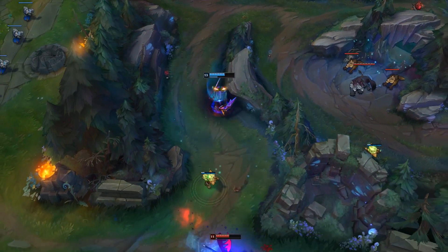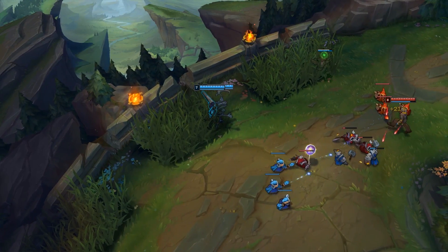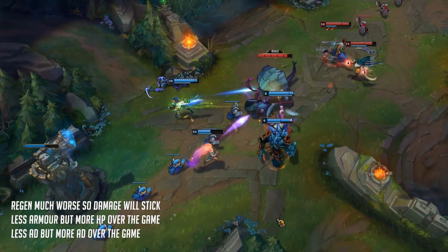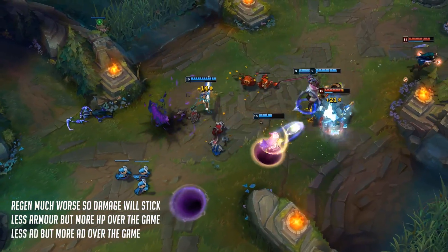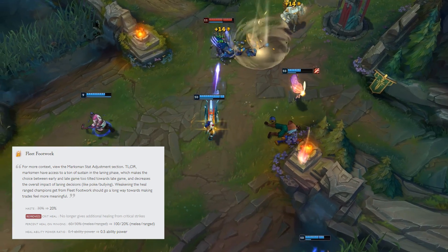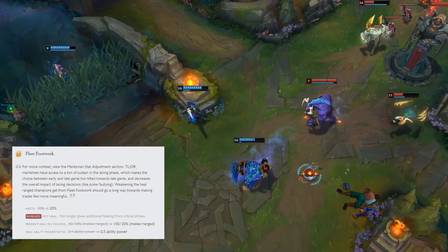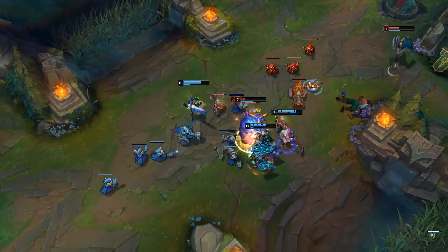Support has two minor changes, but because AD carry regen will be worse, poke supports and fighting supports will be a lot better this patch — expect to see a lot more of those. The AD carry changes are all aimed at fighting more in the bot lane. Regen is much worse so damage will stick, making fighting much better. Less armor but more health over the game makes more aggressive AD carries able to all-in a little bit more, and less AD early but more AD over the game, which evens out at level 9. Fleet Footwork is going to give less move speed and less healing on minions — more for melee but less for ranged. The AP ratio is up 10%, but crits no longer increase the heal amount. This makes laning as an AD carry much more punishing — if you take a bad trade you lose a lot of health you can't really get back.